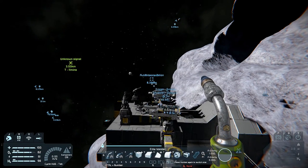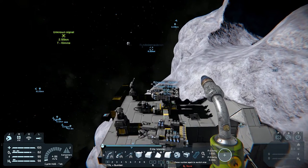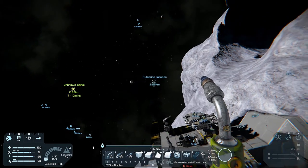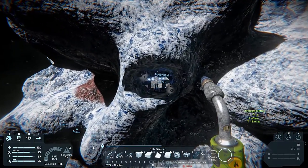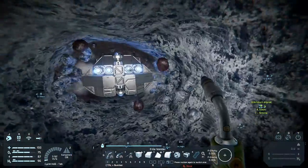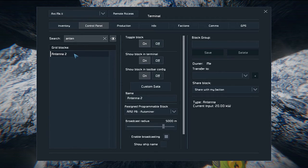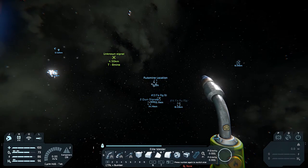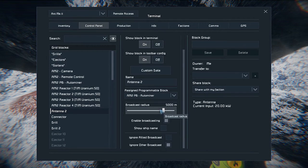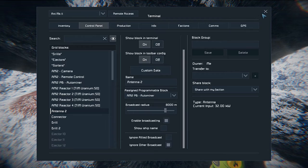Ideally you'd point the ship in the direction of the asteroid too, but in this case it might try to fly through nearby ships, which wouldn't be great. Clearly it works even facing a slightly different direction — the ship flew over and made its way to that asteroid, and you can see it has wasted no time drilling through. It's also kicking out a bunch of stone on the edges. One thing you want to remember: set up the antenna with enough range. We are 6.66 kilometers from the base, so I'll give it 8,000 meters.